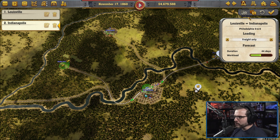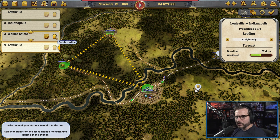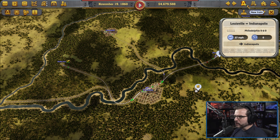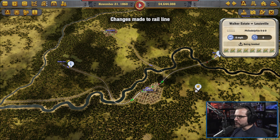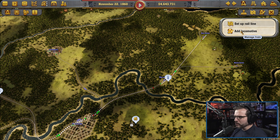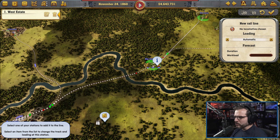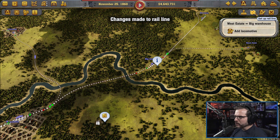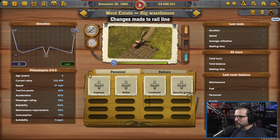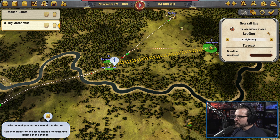We're going to go from Walker State to Louisville — freight, go, locomotive. New train line. Walker State to Louisville, freight, go, locomotive. New train line from West State to Big Warehouse, freight only, locomotive, go. And then a train line from Mason Estate to Big Warehouse, freight only. Some of these lines we'll have to fix later because I know some of these were messed up. And then finally one last train will be from the Big Warehouse to Louisville. I think that gets us all the little connecting points along the way.